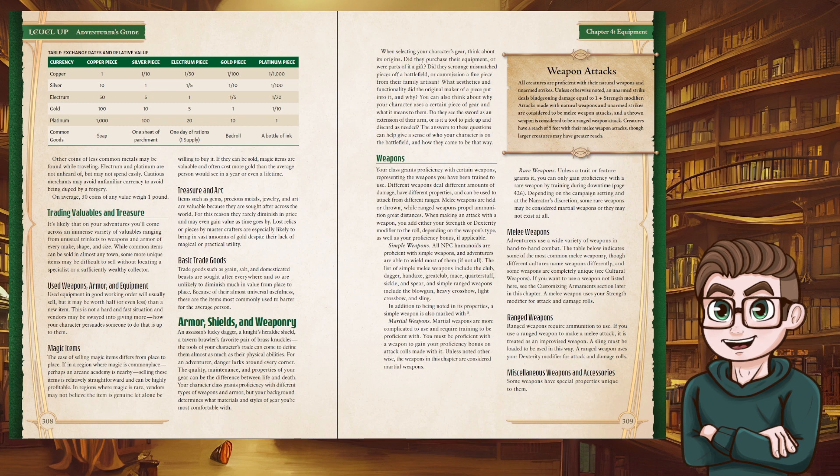We have simple, martial, and rare weapons. All NPC humanoids are proficient with simple weapons, and adventurers are able to wield most of them. You must be proficient with a weapon to gain your proficiency bonus. The weapons in this chapter are considered martial weapons. For rare weapons, unless a trait or feature grants it, you can only gain proficiency by training during downtime. Depending on the campaign setting and narrator's discretion, some rare weapons may be considered martial weapons or may not exist at all.